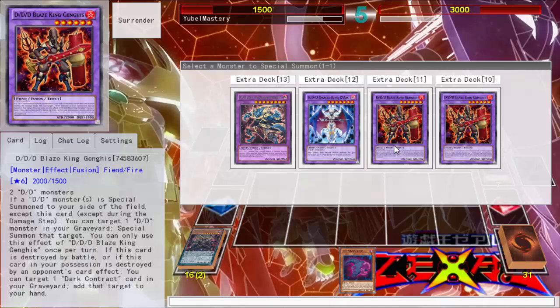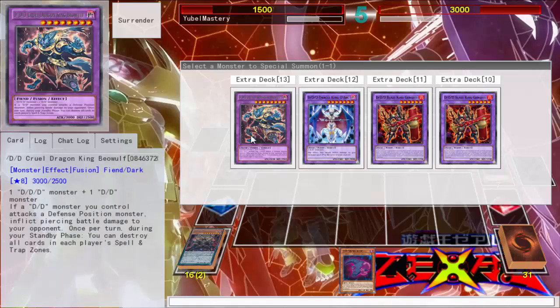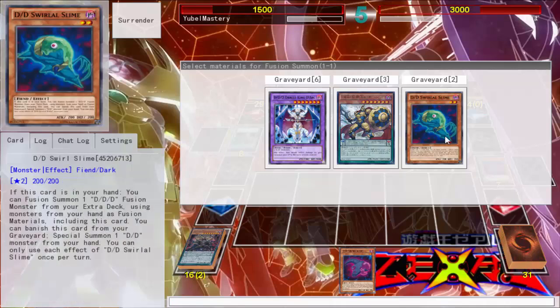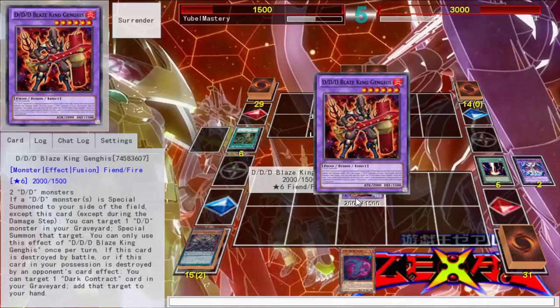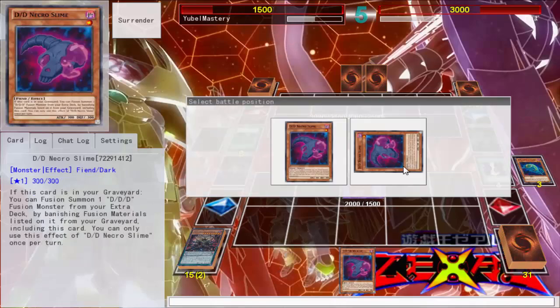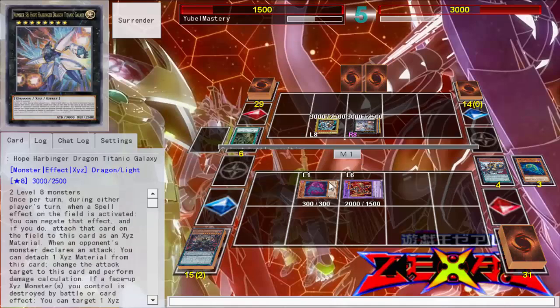If a DDD monster is supposed to summon to your side of the field, you can target one DDD monster in the graveyard and special summon that target. I wish I could go into my big DDD guy, but I don't think I can do that. We'll try you — cause you're just D and DDD. I guess I'll have to use you and you — that's inconvenient to say the least. Swirl, special summon you, and I don't think I have anything left in my graveyard.